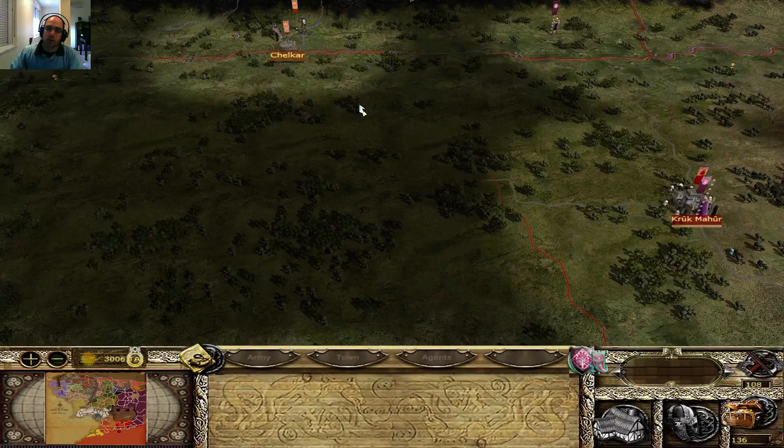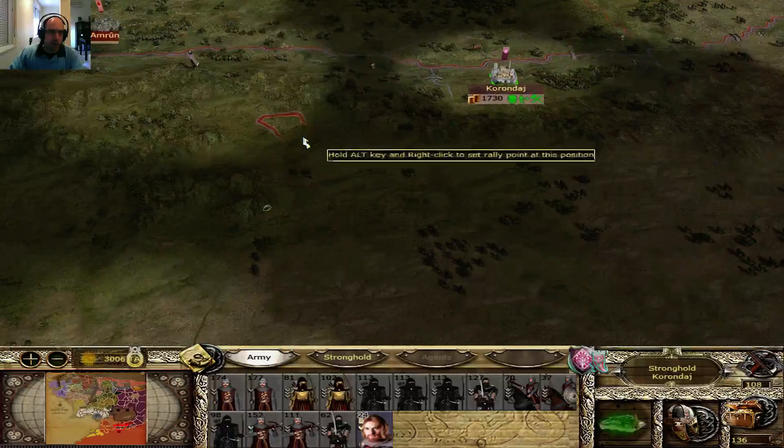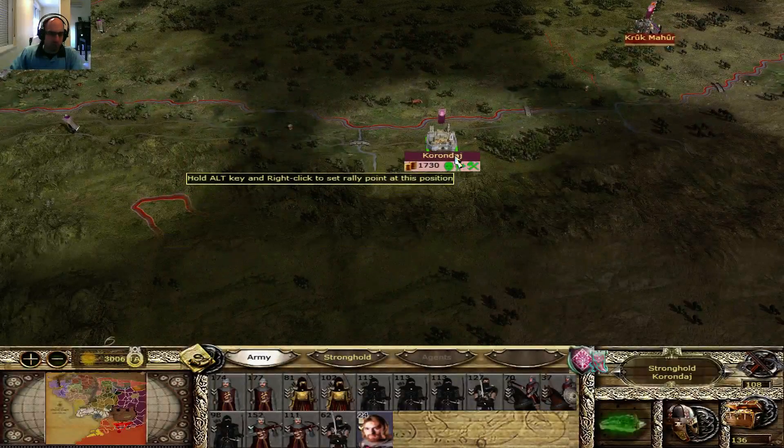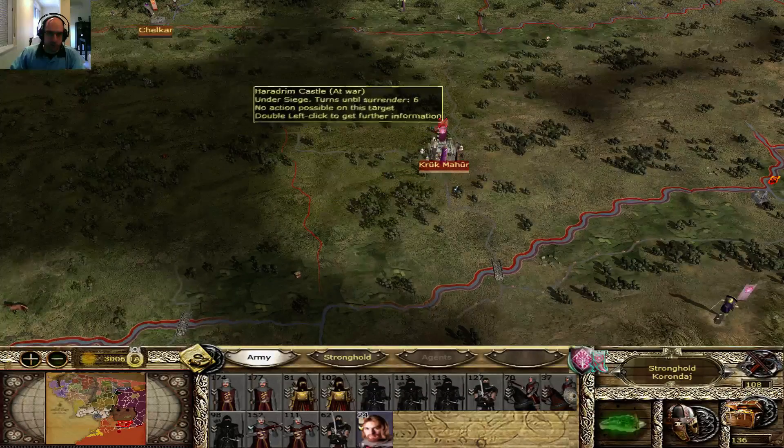Hello there, everyone. Welcome to another episode of this Darwinian campaign. We're pushing through Harad's lands pretty nicely, I would say. Korondaj is already mined, and Kruk-Mahul will be in a couple of turns.